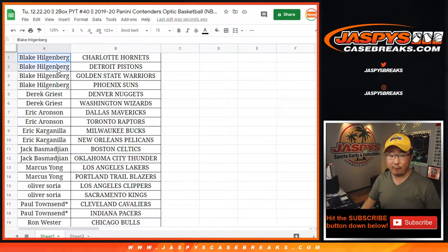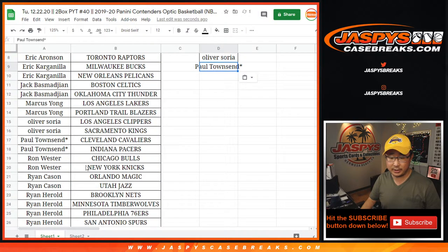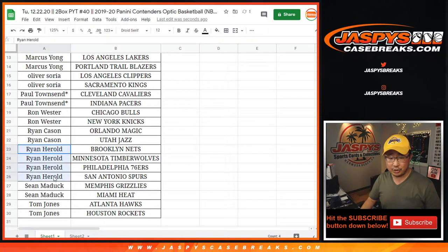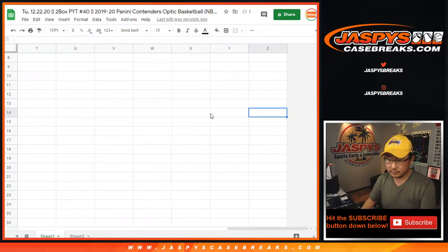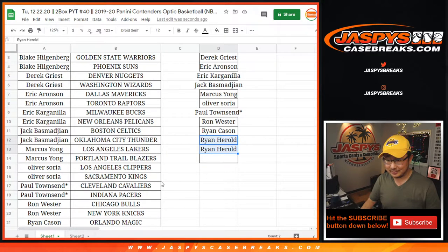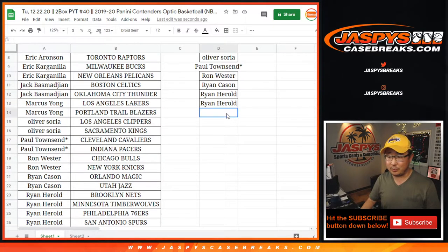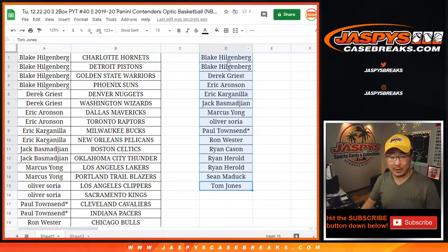Blake with four teams, that's two entries. Derek G, two teams, one entry. Eric A, two teams, one entry. Eric K, two teams, one entry. Jack, two teams, one entry. Marcus, two teams, one entry. Oliver Soria, two teams, one entry. Townsend, two teams, one entry. Wester, two teams, one entry. Ryan Cason, two teams, one entry. Ryan H, four teams, two entries. Sean Maddock, two teams, one entry. And TJ, two teams, one entry. That should be a total of 15 — yes, 15. Everyone bought their two teams, no one bought odd numbers.